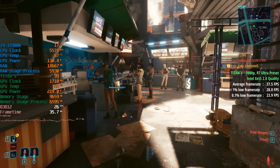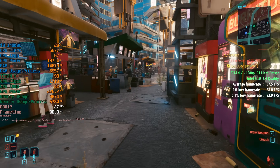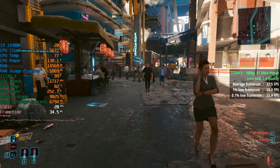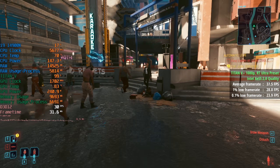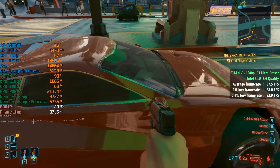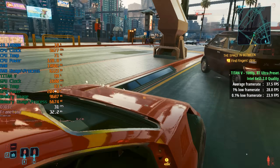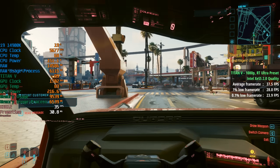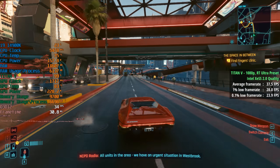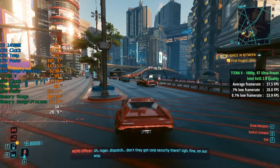Heading back into Night City with the same settings — RT Ultra with XESS 2.0 set to quality mode — a walk through this busy market area meant that we just about saw 30fps some of the time, but performance did pick back up as we made our way onto the street. We could drop the XESS preset to balanced or performance, but that will make things look noticeably worse. I started out hoping for at least 30fps with ray tracing using the Titan V, and we got that without sacrificing image quality too much, so I was happy to stick to this preset.